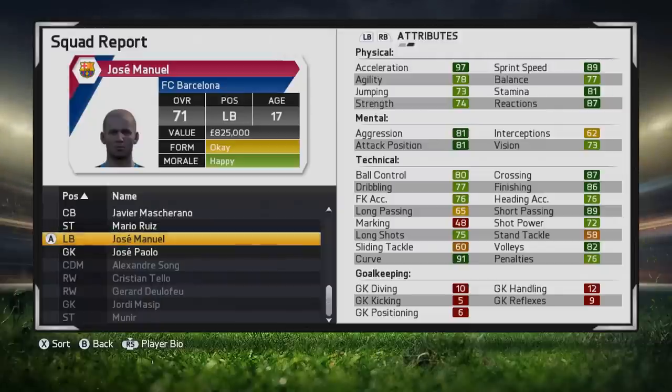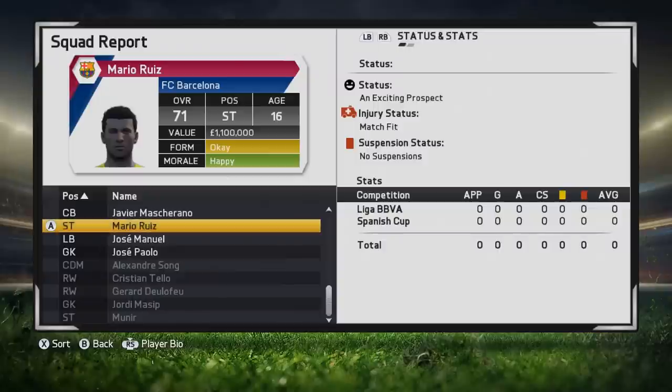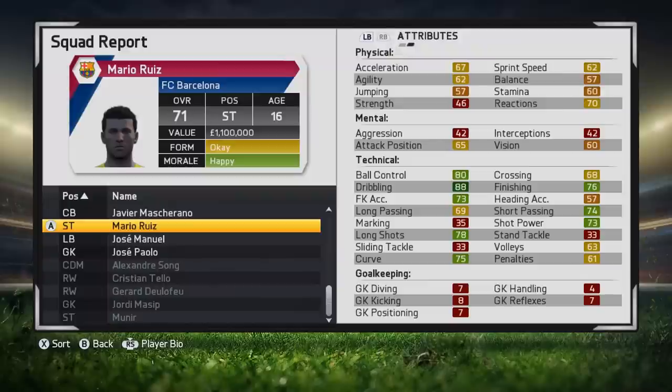The final one to look at is the technically gifted striker — 71 overall, an exciting prospect. His potential is somewhere between 86 and 90, and he has some fantastic stats as well. 76 finishing, that's great. 88 dribbling. He's not the quickest and his balance isn't fantastic, but he has some other very handy stats in there. And hopefully with a bit of growth he should develop very nicely as well.